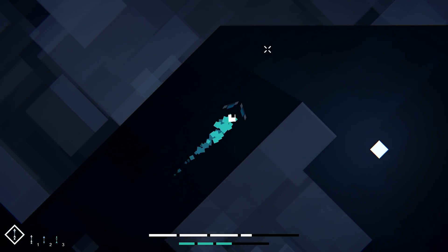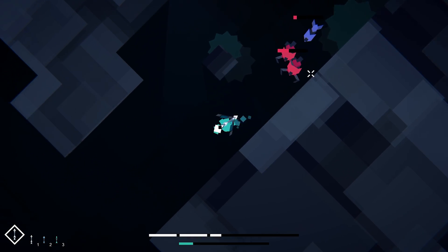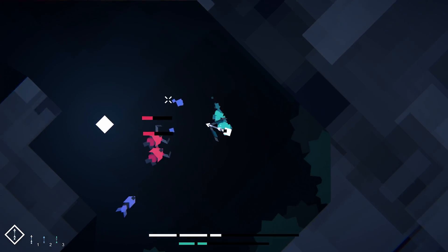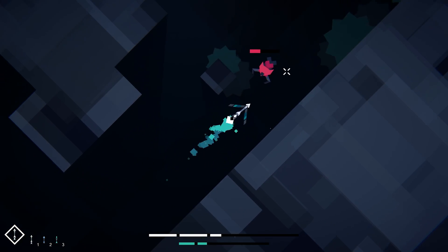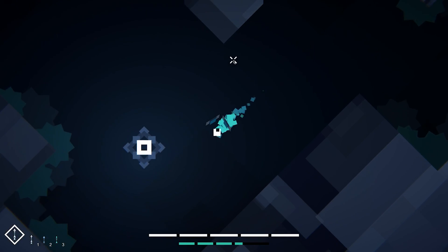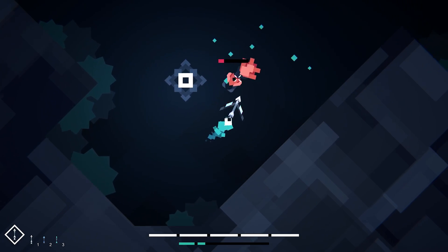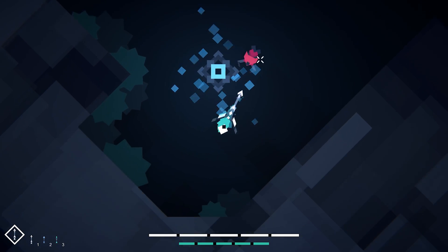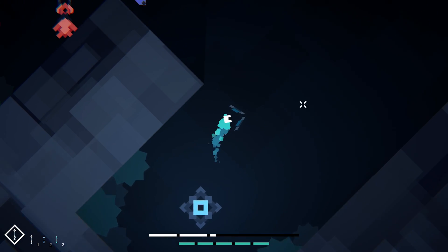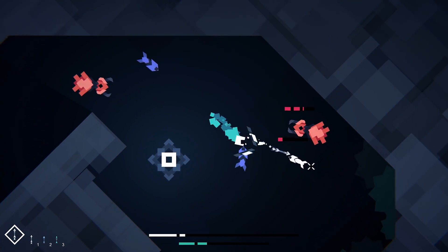So now the environment looks neat, but there are still these boring white rectangles. They are the obelisks the player has to activate to proceed through the level and spawn the boss. I tried out a lot of different designs for these obelisks and ended up on this. It's surely not that detailed, but I think it still looks quite interesting and will draw the player's attention to it. When killing all enemies and therefore completing it, there's a smooth and satisfying animation. On top of that, it drops some power shards, which refill the player's power bar.